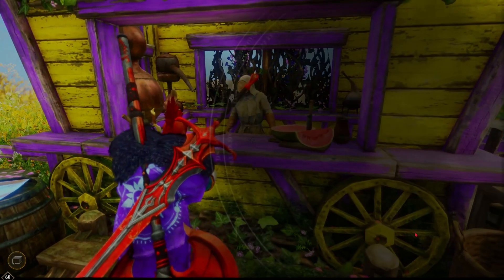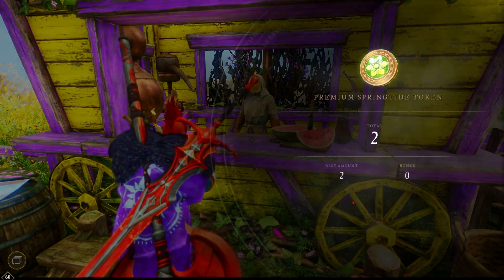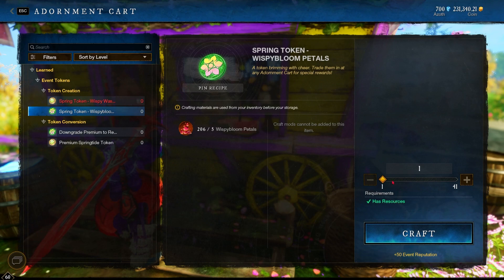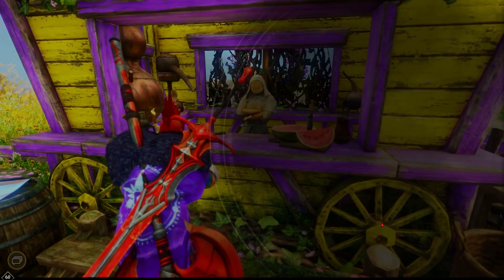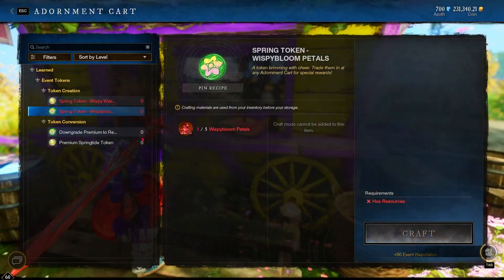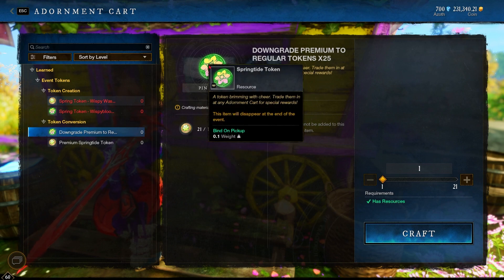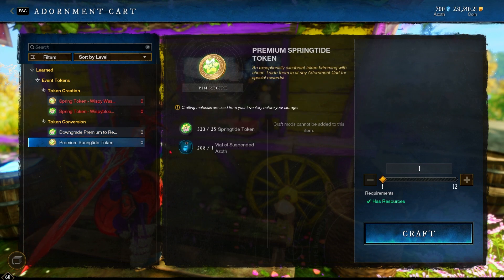I hope you guys enjoyed that — hopefully you were able to gather that information, and you can go back to the video to check out what's going on. Right here you can convert the coins, which is really nice — just go back to the village and you can get Springtide Tokens and also premium tokens, which are good for the event shop because the shop has really good items.